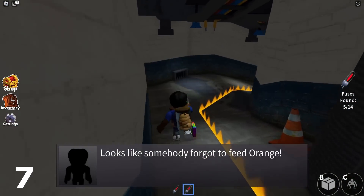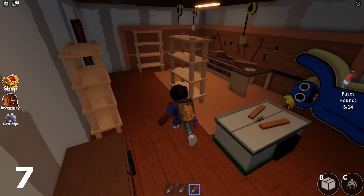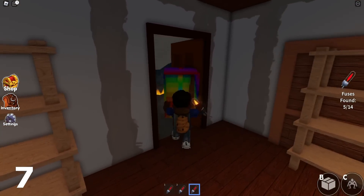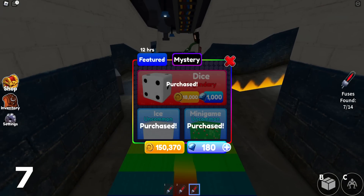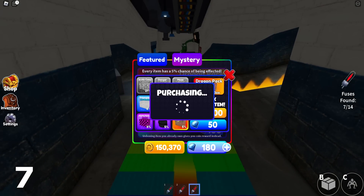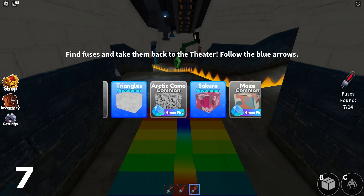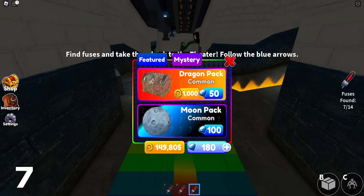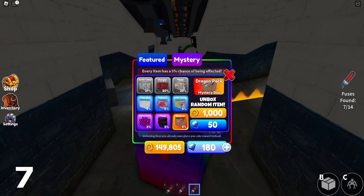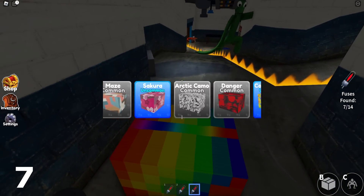Number seven, a fireworks box. This would be really cool because there could be cool sound effects and cool visual effects in general. Maybe the firework effect could show faces — similar to Minecraft where if you shoot a firework it could be a creeper face. So imagine you could shoot a firework up and it could be like a Blue face or a Green face. That would be very, very cool.